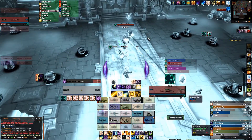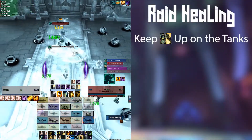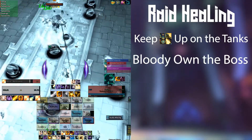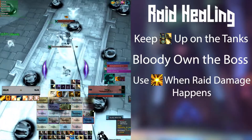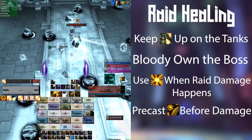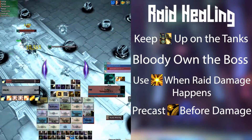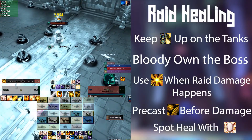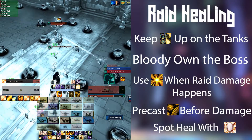For raid healing, keep atonement up on the tanks at all times and DPS the boss at all times. Use Radiance whenever people are taking damage, and cast Halo preemptively when you know raid-wide damage is incoming. You can still use Power Word Shield to apply atonement to specific targets you know will take damage, just try not to spam it too much.